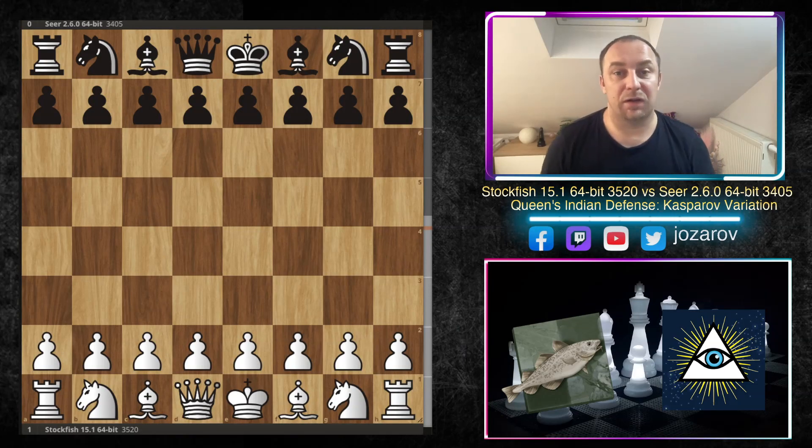Hello chess friends and welcome to your side of chess channel and welcome to an incredible game that I found on the official computer chess rating list website, the shortened CCRL. We have here Stockfish against another top engine, Seer, in a beautiful opening that AlphaZero in the past really liked to destroy.